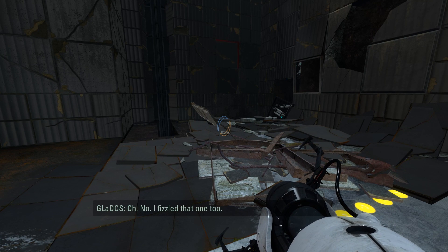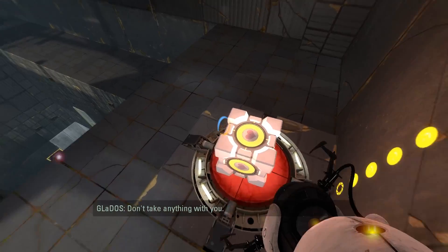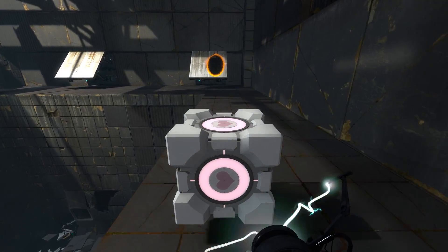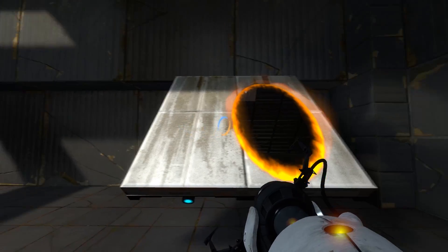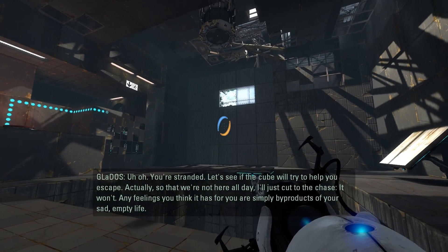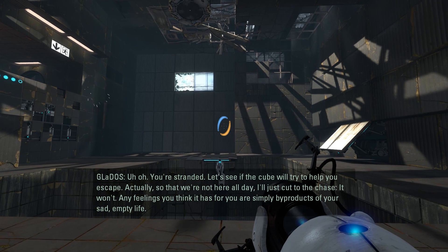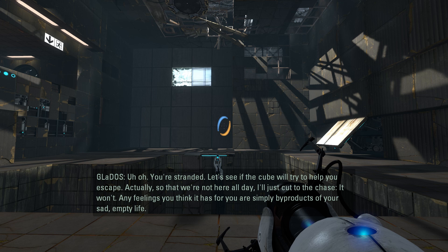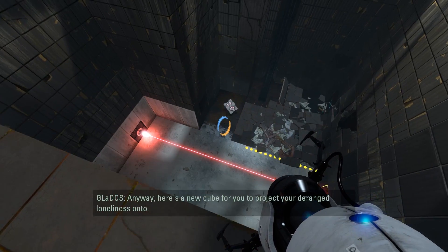So in the previous Portal 2 '10 Things You Didn't Know', I talked about how you can smuggle the companion cube out of Test Chamber 7. But what I failed to mention, and what you may not know, is that you can actually trap yourself in that test by locking the cube past the door. The cube will not try to help you escape. Any feelings you think it has for you are simply byproducts of your sad, empty life. Anyway, here's a new cube for you to project your deranged loneliness onto.